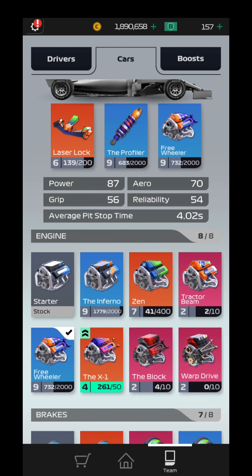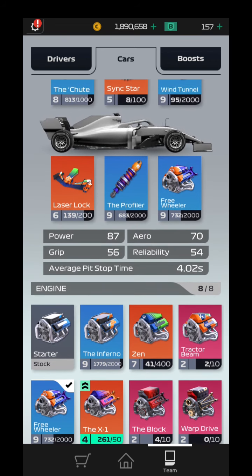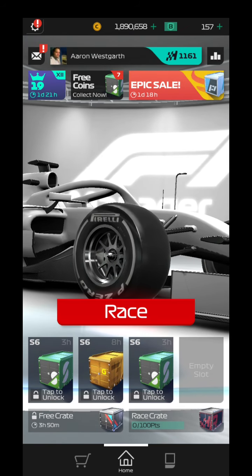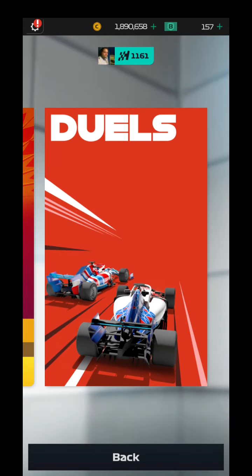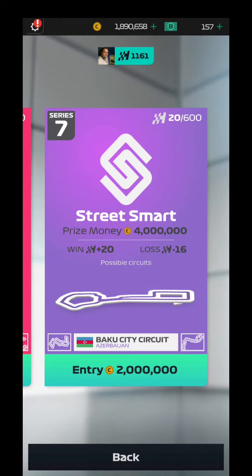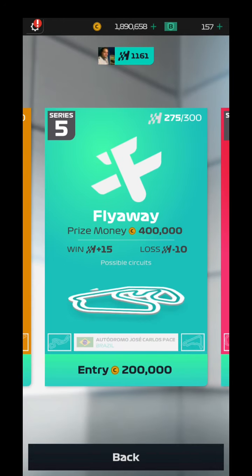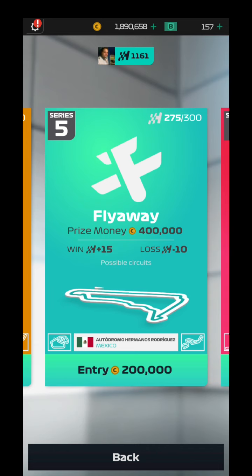So do bear that in mind. If you want pit time, go for the freewheeler. If you want power and grip, go for the Zen if you're not too bothered about the pit time. But in my opinion, I'm bothered about the pit time, so this is what I run. The reason why I run this setup in Series 5 is because predominantly you're gonna be running a two-pit stop race unless you hit Russia, which is actually the only one that you're gonna be doing a one or two stop on.